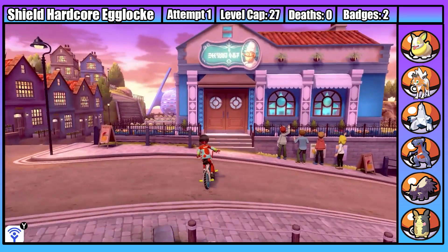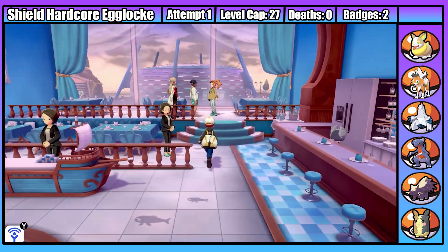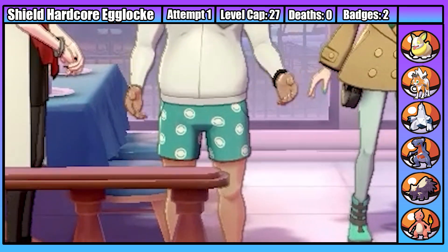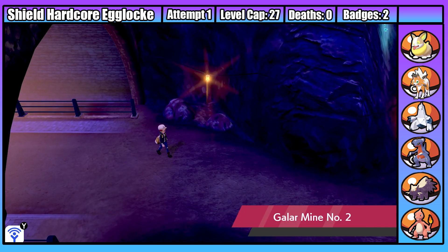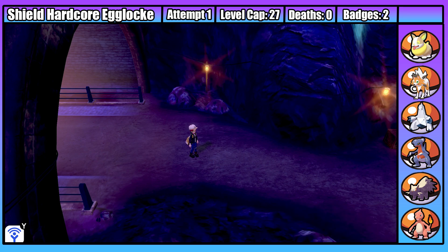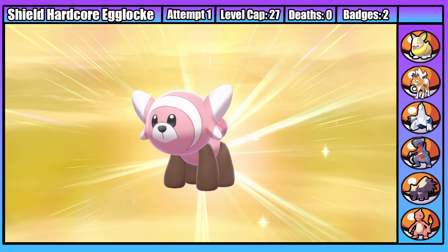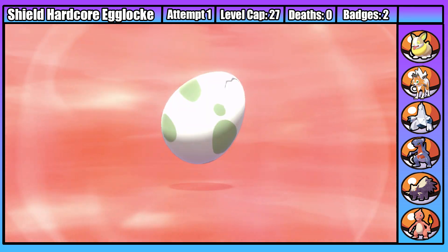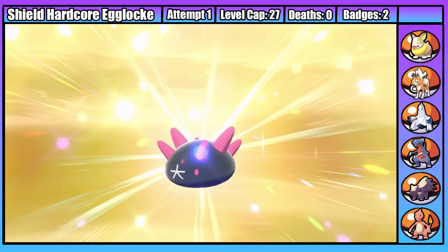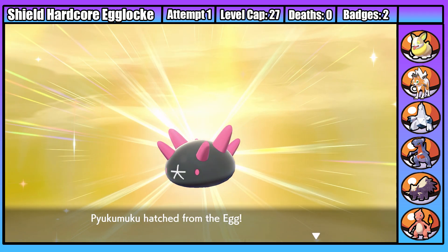Moving on from our second gym fight, we get to have dinner with Chairman Rose. I've just been mashing A through the story, but I do have one question - why is he not wearing any trousers? Eventually I escape and make it to Galar Mine 2. We get a really strong encounter here, a Scorbunny I named Mario - super cute and a strong fighting type, so I'm excited to use him. We get one more encounter before the next gym that I can't see a use for, so we're never seeing it again.